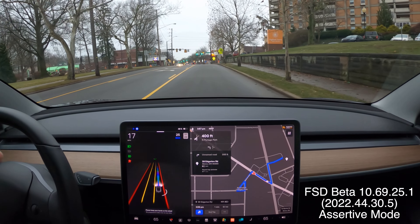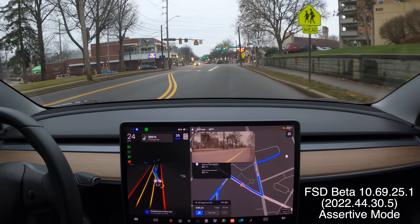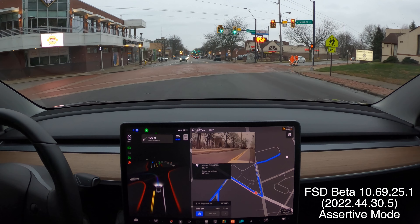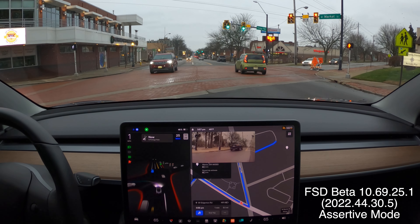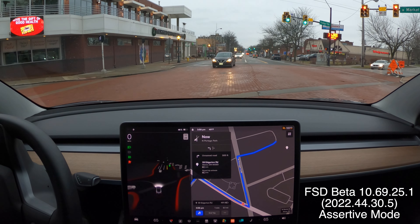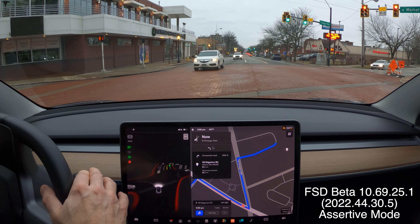The other thing the car has done is just dive into this middle turn lane and then veer back out. Didn't do it this time. Okay, we've got the unprotected left — this is a good chance to test it again. Oncoming traffic — it's going to slam on the brakes a little hard. Now it can go, it's got a gap, and I'm going to take over. It just really started to veer into that lane.